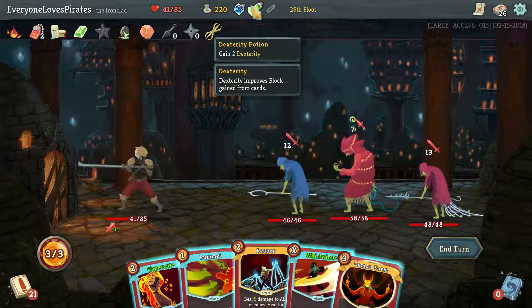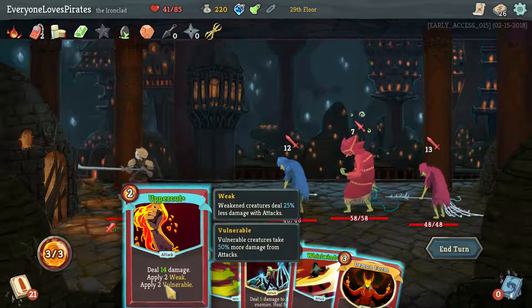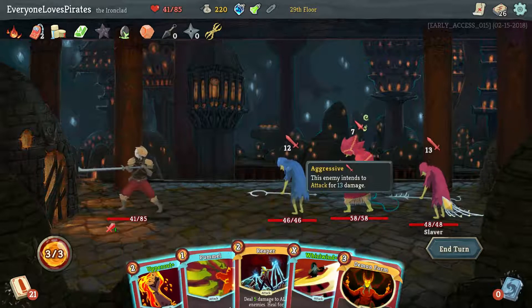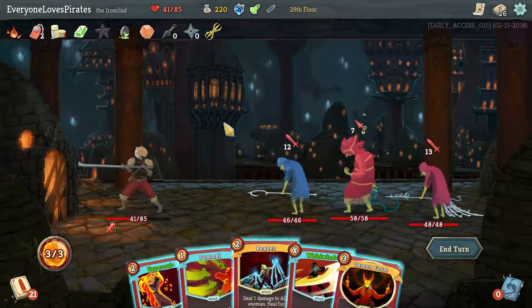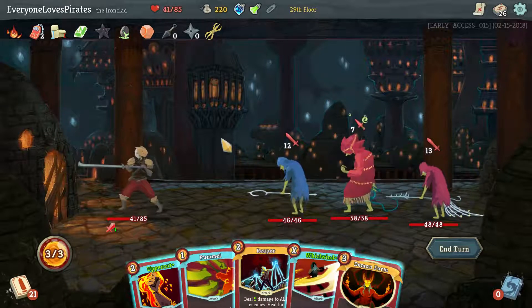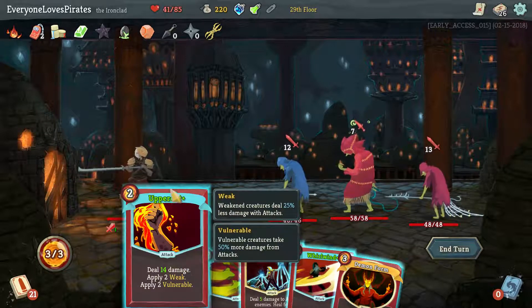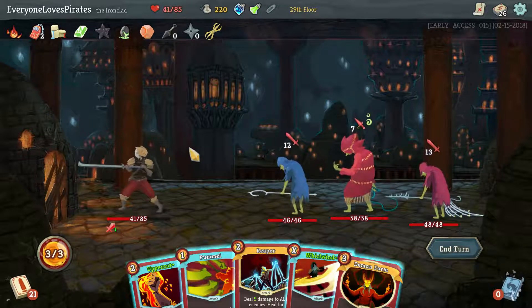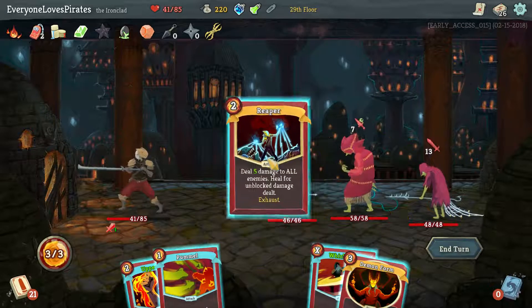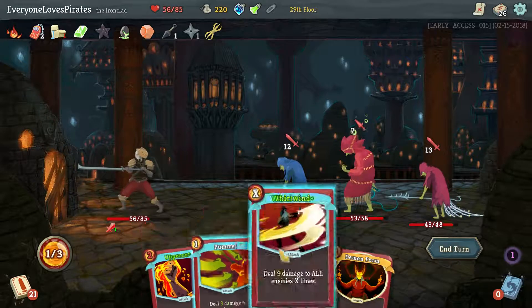I'm pretty sure Dexterity doesn't help there — it only works with block gained from cards, I believe that with all my heart. 14 damage, Weak and Vulnerable on him — that also saves us some. But then we can't play Reaper. Okay, so if we play Reaper we get 15 heal; we get hit for 17 minus 6 is 11 — that's not too bad. If we apply two Weak stacks, he does something like 9, and then we get hit for around 20-something.